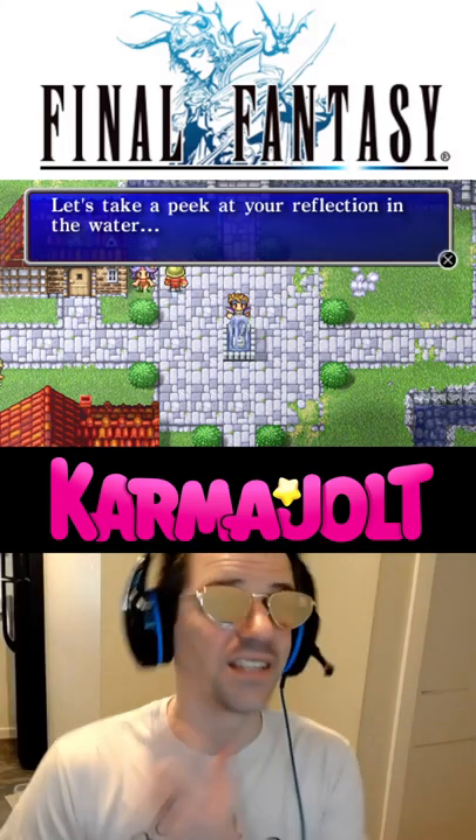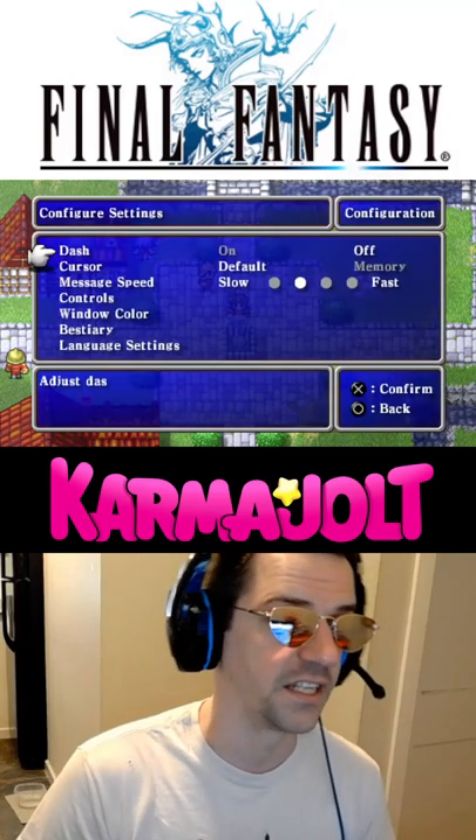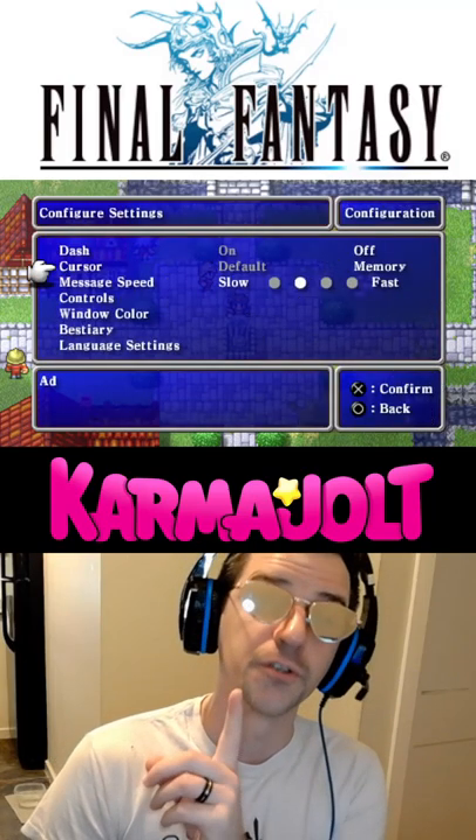There is a comically easy and game-breaking glitch that you can do in the PSP version of Final Fantasy, and the first step is to set your cursor to memory.